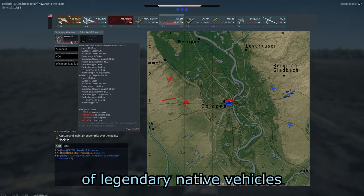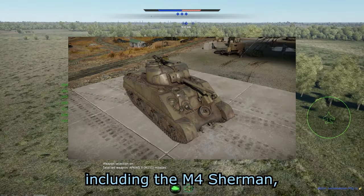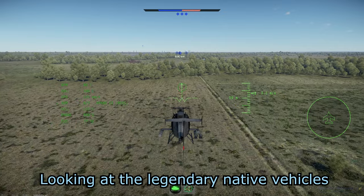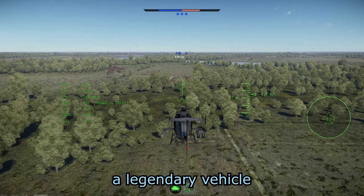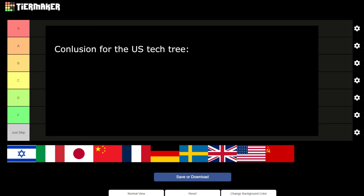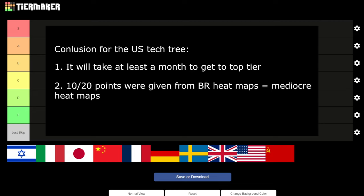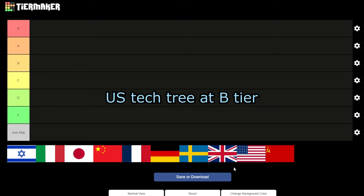The US tech tree currently has 21 plus legendary native vehicles, including the M4 Sherman, P-51, P-38, and P-47, among others. Many new players choose a nation solely to try out a legendary vehicle, so the more legendary vehicles, the more interesting a nation becomes. Conclusion for the US: at least a month to top tier, 10 out of 20 points from BR heat maps, and 21 plus legendary vehicles — which is very good. I will place the US tech tree at B tier.